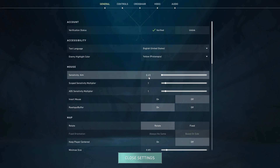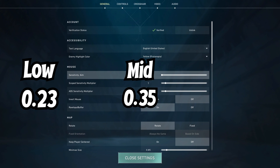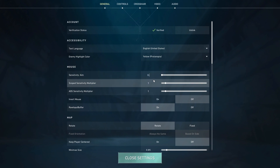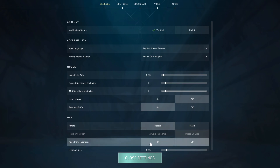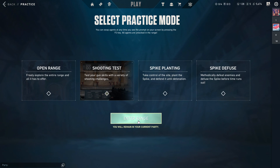According to my mouse settings, my low range sensitivity is 0.23, my mid range is 0.35, and my high range is 0.53. I'm gonna try a couple games with each — starting with 0.53, then going to 0.35, and finishing off the video on my regular sense, 0.23.